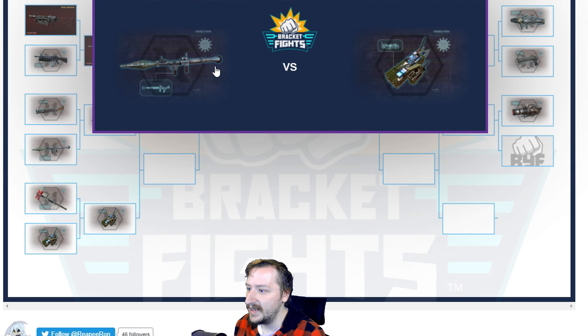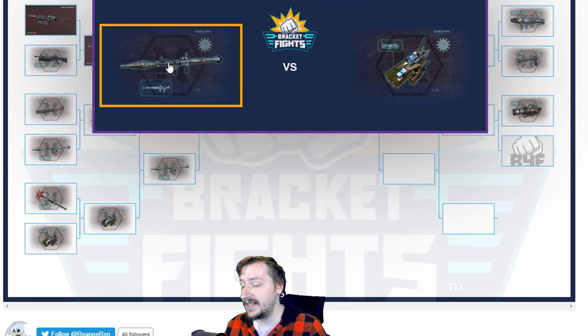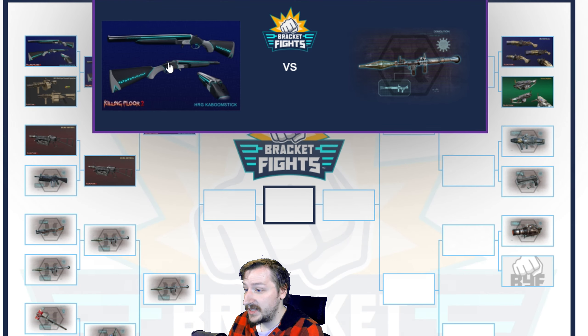RPG or C4? The RPG will do more damage and you get more shots, but the C4 is much cheaper and weighs quite a bit less. They both have similar damage, but you'll do more overall with the RPG rockets than with the maximum amount of C4. I could see this going either way — if you want more flexibility, C4; if you want more raw damage, RPG. Since we're judging based on how good they are as primaries, I think the RPG.